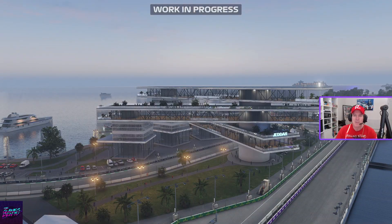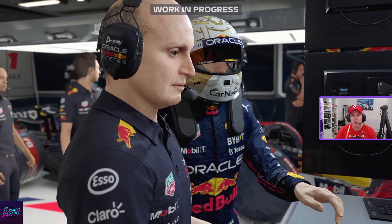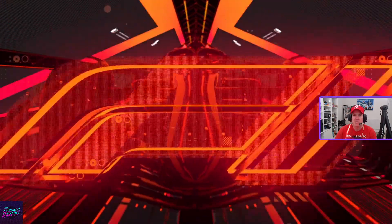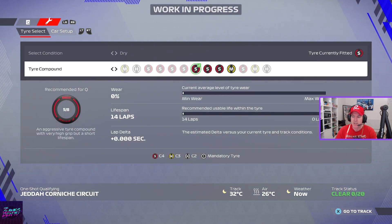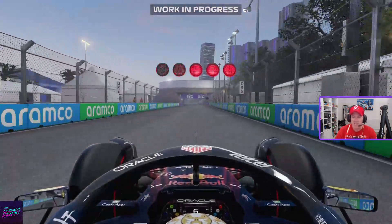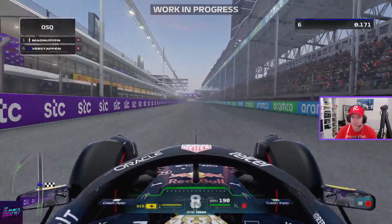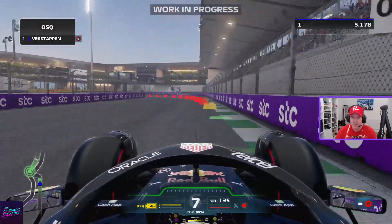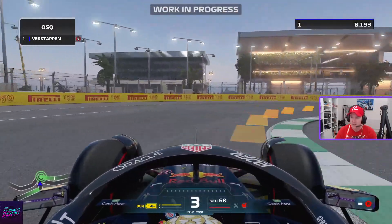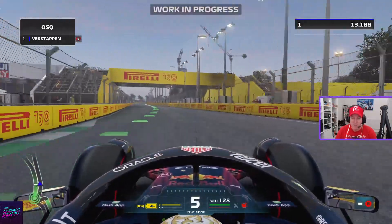Hey guys, this is Kent from the Games Den. Thanks to EA for sending me this code — I'm part of their creator network now, so stick around if you want more F1 2022. We're going to go for qualifying. We are in Jeddah and I am Max Verstappen. I've not raced this track in this year's game — this is only my second run of this build of the game.